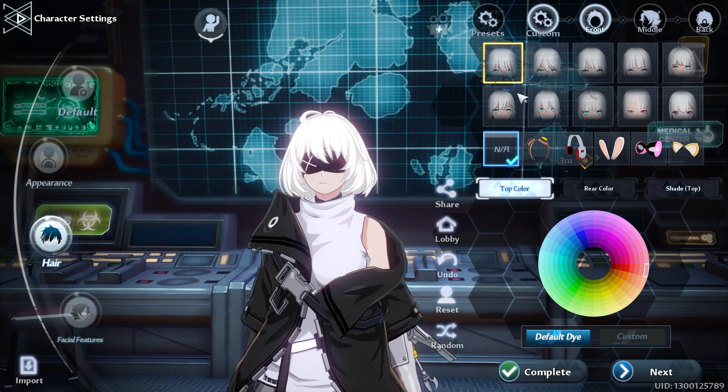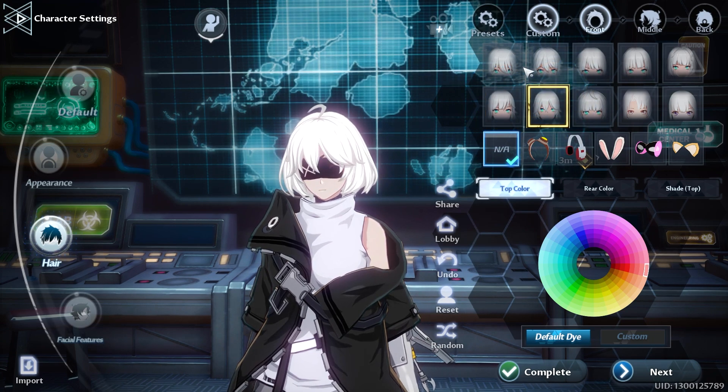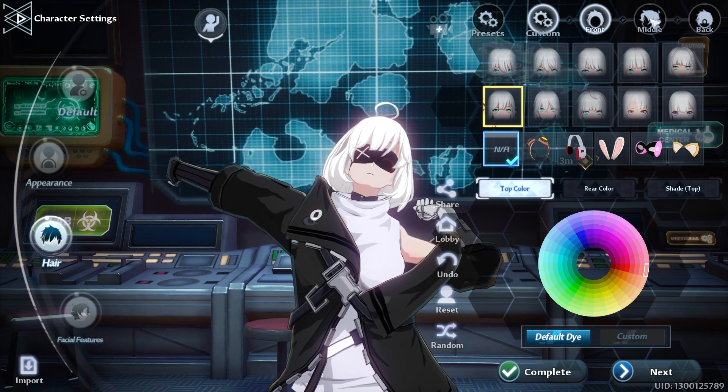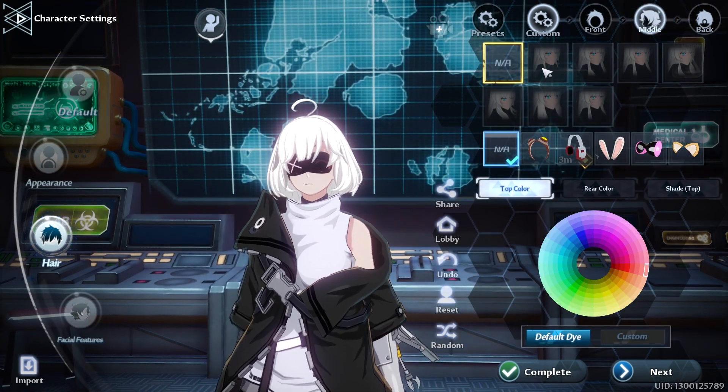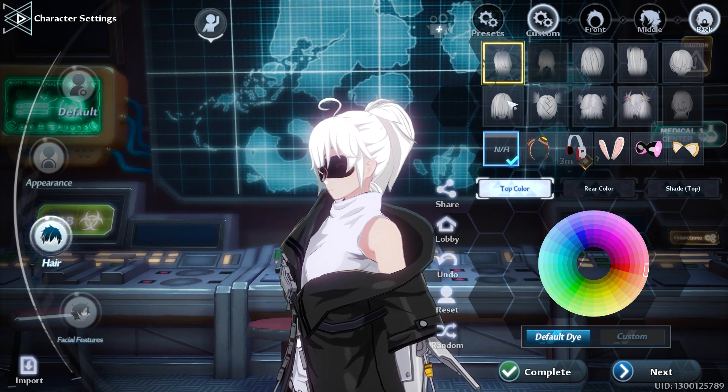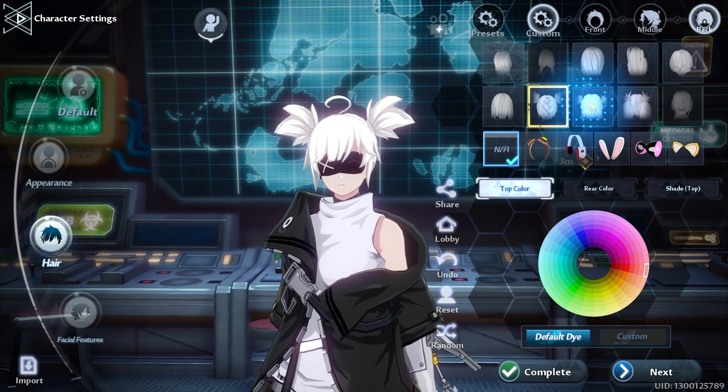So of course like any good human being I decided to go with 2B, but I decided I'm going to change her hair up a little bit — maybe put a unique twist on it, because I feel like a lot of people are probably going to pick this preset. I'm going to go with the long ponytail. Let's find one — a nice long ponytail.